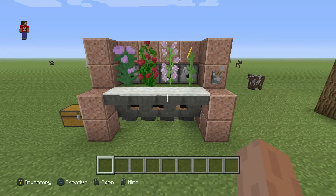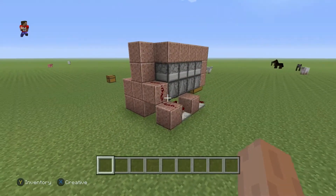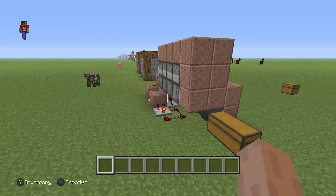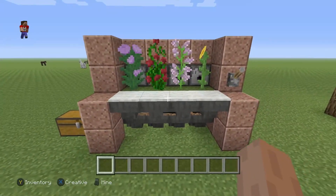How's it going everybody? Tam and I are teaching you how to build this automatic 2 tall flower duplicator. It's a pretty simple design, though it does involve quite a bit of redstone and hoppers. Now let me show you how it works.